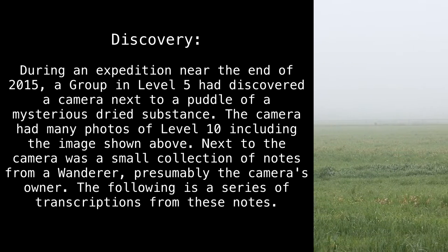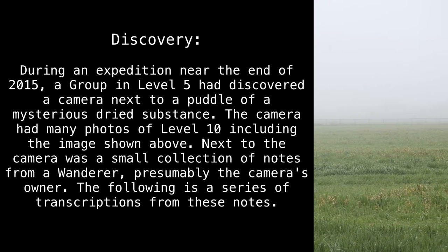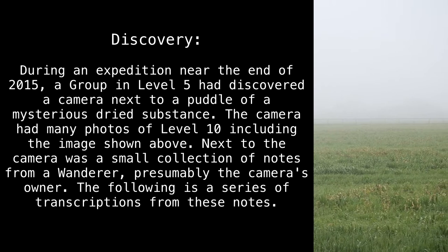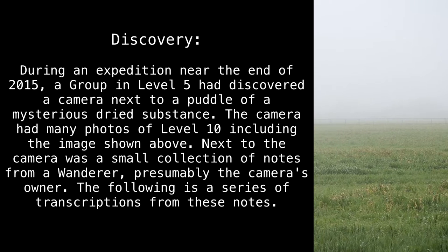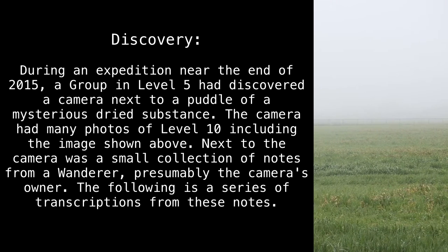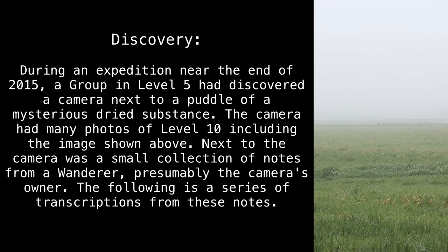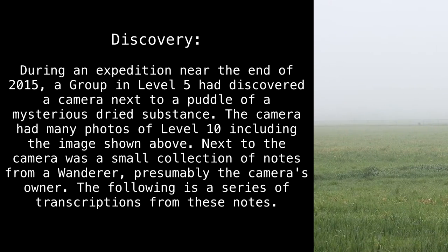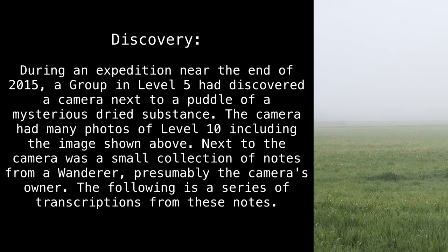Discovery: During an expedition near the end of 2015, a group in Level 5 had discovered a camera next to a puddle of a mysterious substance. The camera had many photos of Level 10, including the image shown above. Next to the camera was a small collection of notes from a wanderer, presumably the camera's owner. The following is a series of transcriptions from these notes.